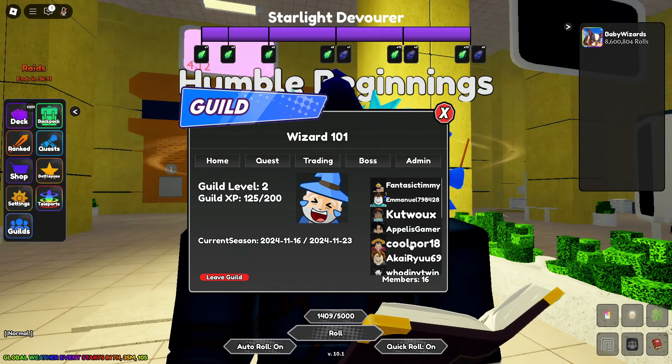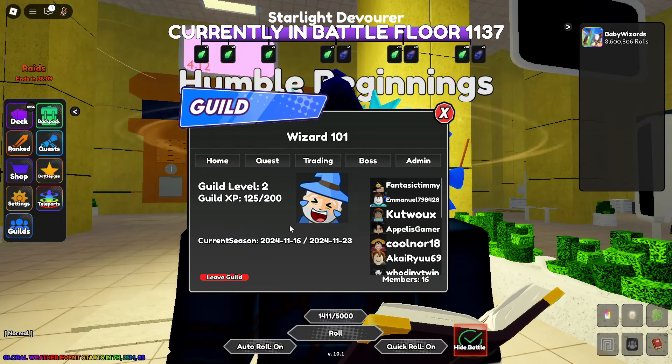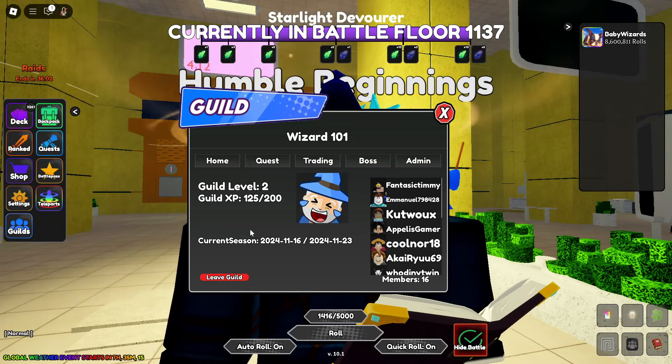As you upgrade your guild you get plus 1 slot every level — no matter what level, it's always plus 1. I made some suggestions to try to fix or increase that a bit, because it feels kind of weird that if you reach guild level 5, for example, you're still only getting the same plus 1 member cap.